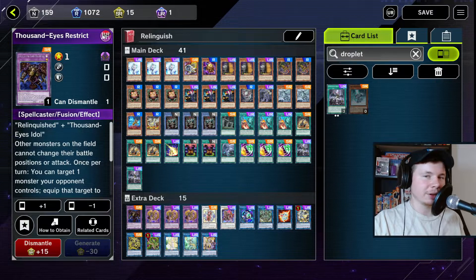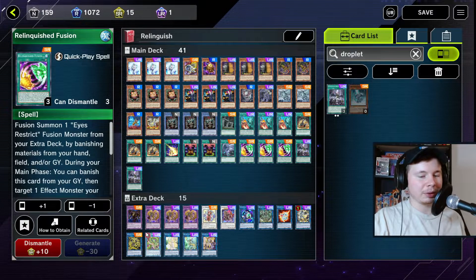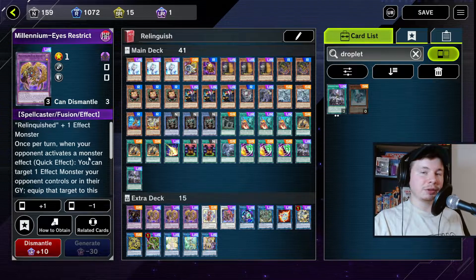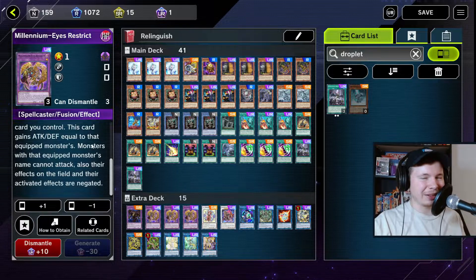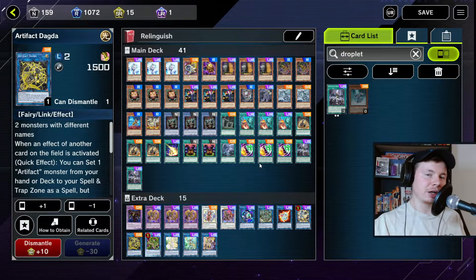In the extra deck, we've got one Thousand Eyes Restrict — this card almost never gets summoned; you can technically make it by normal summoning Relinquished and using Relinquished Fusion, but it's pretty rare. The big boss monster is Millennium Eyes Restrict, which is amazing — it'll take a monster from the opponent's graveyard or field when they activate a monster effect. This card totally obliterates Eldlitch, because once you equip that monster to it your opponent can't use any other monster with that same name.